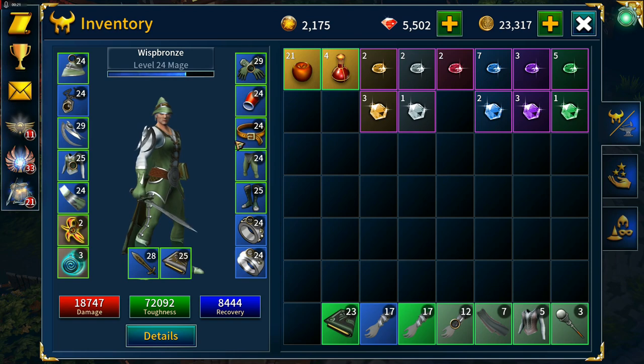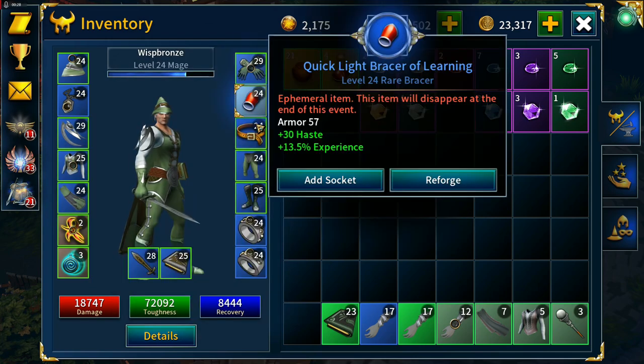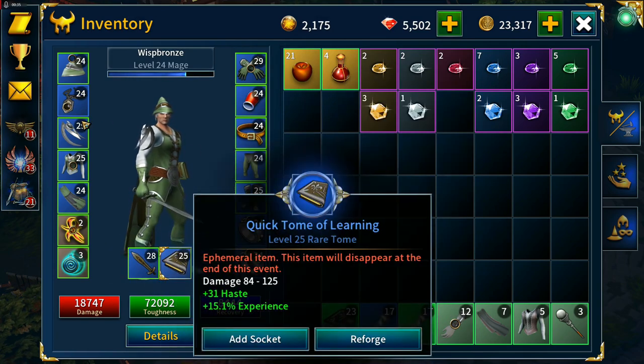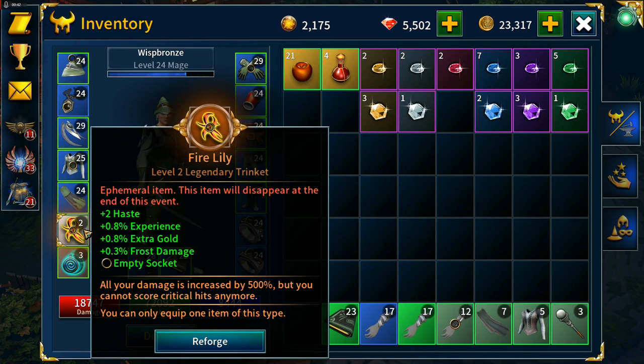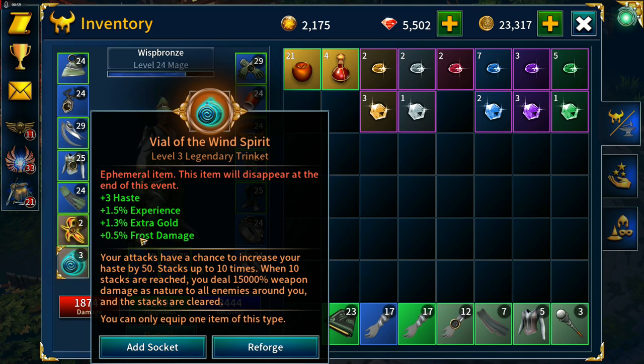Between episodes I've recrafted the gear and created some jewelry. We've got hasten experience across the board on regular gear, movement speed and experience on boots and pants, hasten experience on the necklace, extra golden experience on the two rings. The fire lily gives increased damage by 500 percent, and the violet wind spirit is here for its 15,000 weapon damage area of effect once we hit 10 stacks.